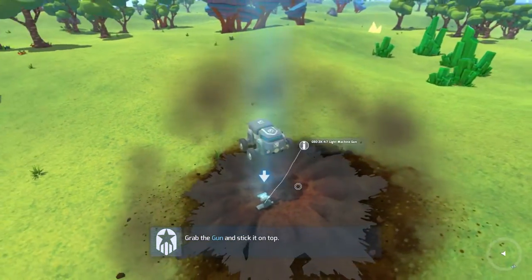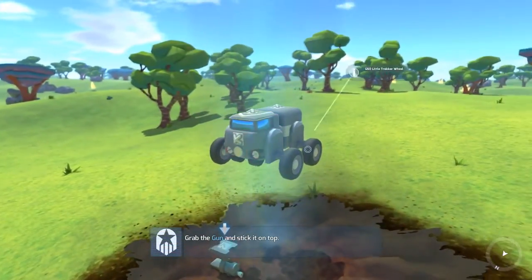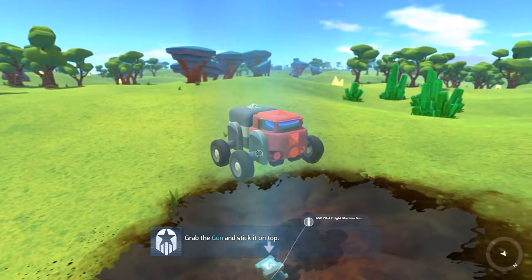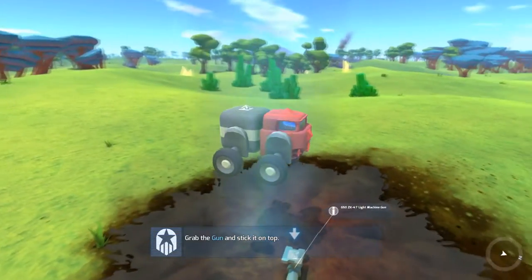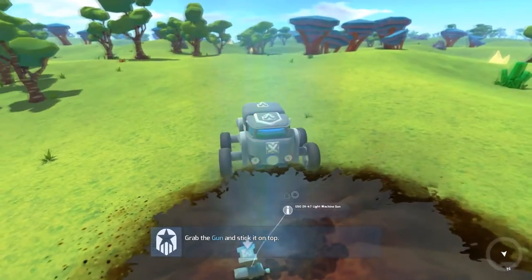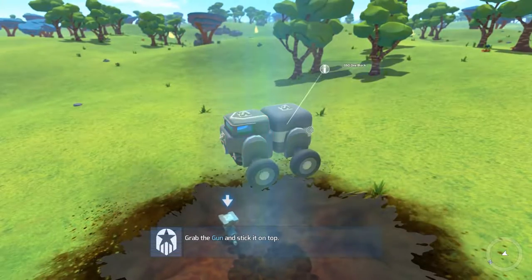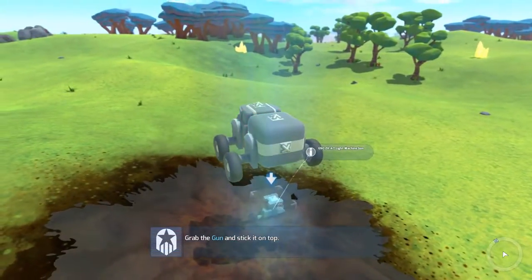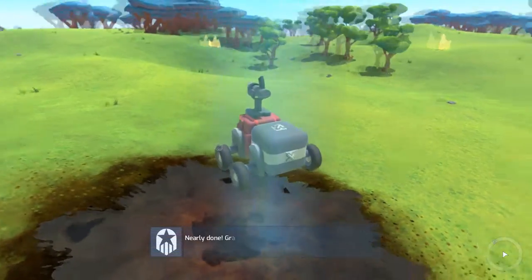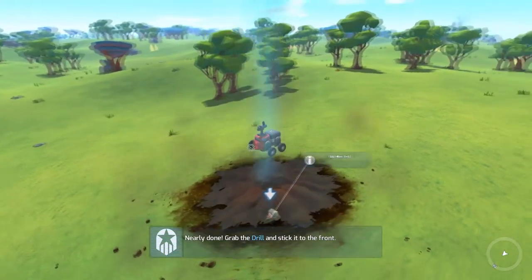Just threw the wheels on there. These are the most basic wheels — they're not super good, but they're okay for a small vehicle. Basically, the more powerful your wheel is, the more weight it can hold. Each block has a certain amount of mass, and each wheel can hold a certain amount of mass, so the more blocks you have, the more wheels you're going to want. You can get really big wheels later on.